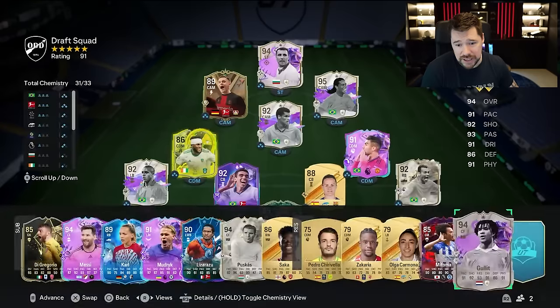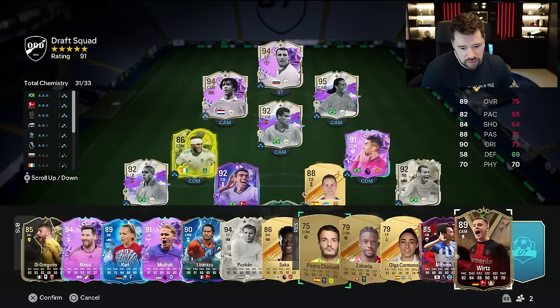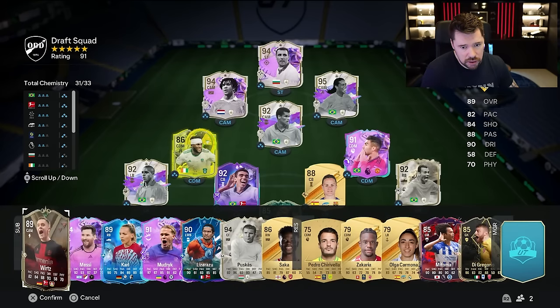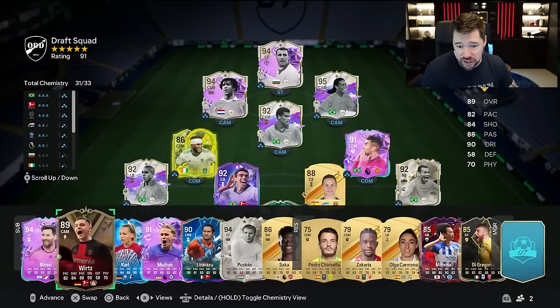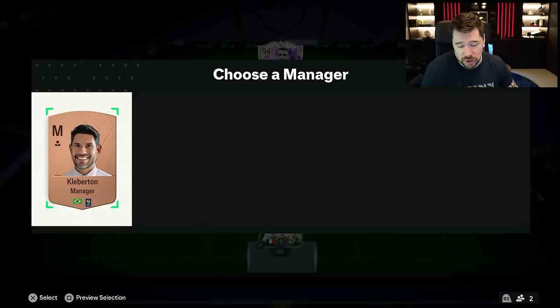We are ending with a rude boy — in he goes. Florian Wirtz on the bench over Di Gregorio. That's a nice set of icons, to be fair — six. Did we get seven icons altogether? It's not bad in the end, not quite what we wanted. Only 91-rated, which is really surprising.